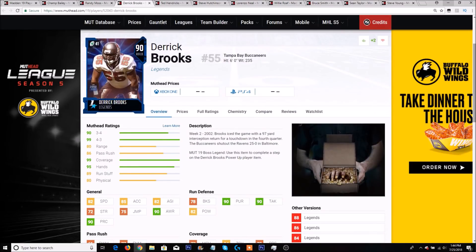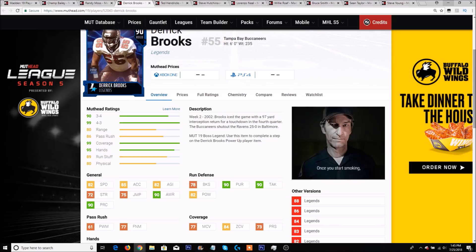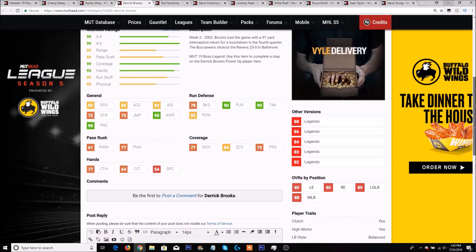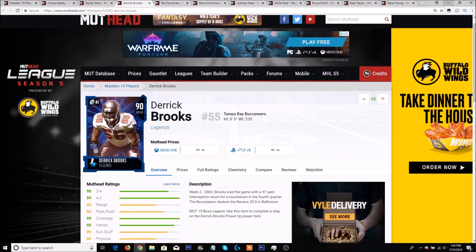Next up is Derek Brooks — 82 speed with an 85 acceleration, 78 block shed, 82 hit power, 90 pursuit, 90 tackling, a 90 play rec with 79 finesse move and an 84 zone. Derek Brooks is always one of the best coverage linebackers in the game, so 84 zone coverage kind of sets the standard for an elite 4-3 outside linebacker. He's clutch, has a high motor, and is a big hitter, but doesn't strip the ball. He's a 99 overall 4-3 outside linebacker.